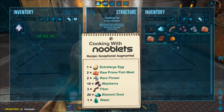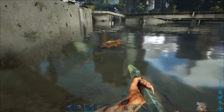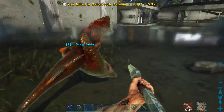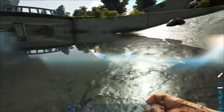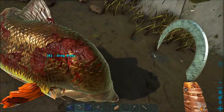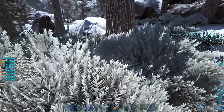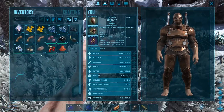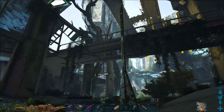Let those simmer away on gas mark five. While we're waiting I'll show you where to get the ingredients. You get raw prime fish meat from harvesting salmon with a river sickle — that fish is completely battered! I've got rare flowers by picking bushes in the snow biome, and element dust by farming lampposts in the city.